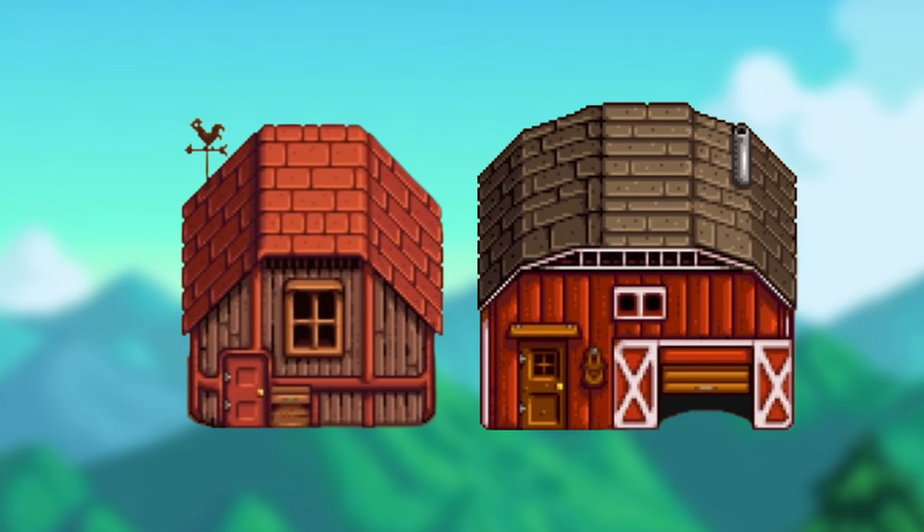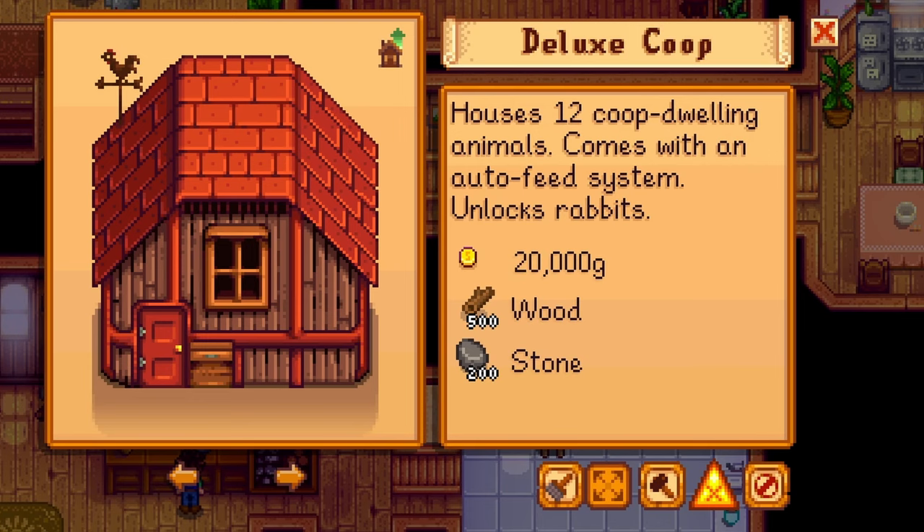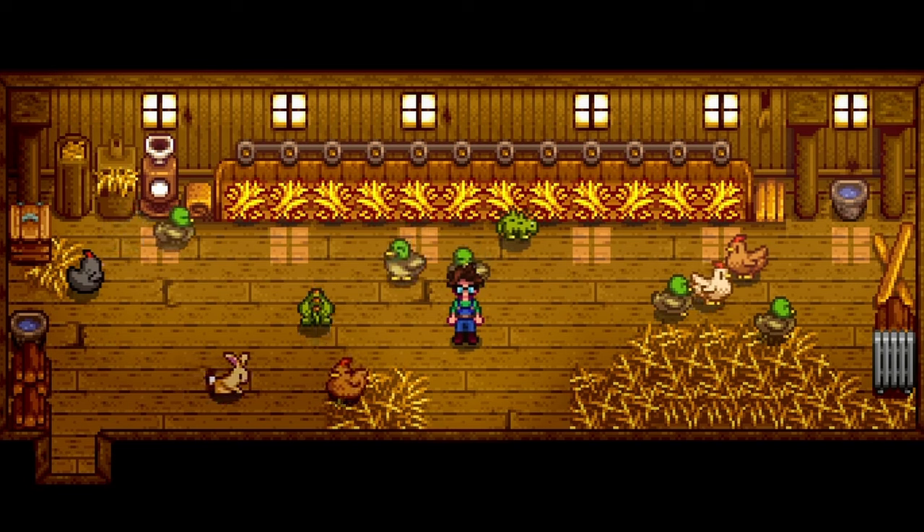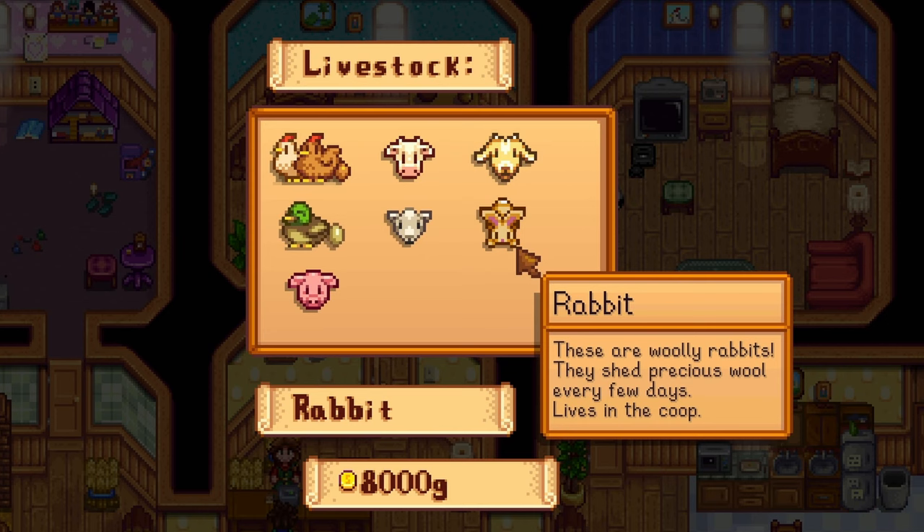Let's talk about your final coop and barn upgrade. To upgrade to a deluxe coop, you'll need 20,000G, 500 wood, and 200 stone. This will increase your animal capacity from 8 to 12 and will unlock rabbits. It also comes with an auto feeder so you don't need to worry about putting hay down every day. As long as you have hay in your silo, it will automatically feed every animal every day. You can buy rabbits from Marnie for 8,000G and they'll produce rabbit feet and wool.